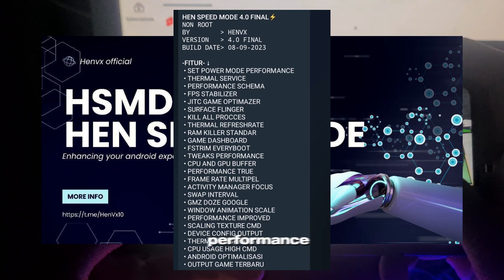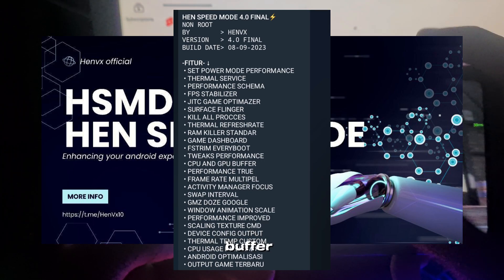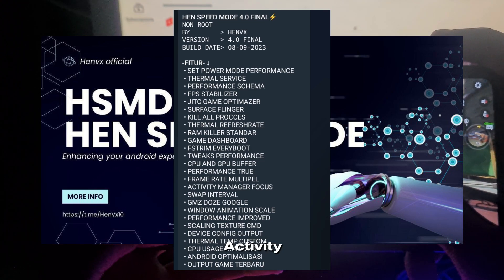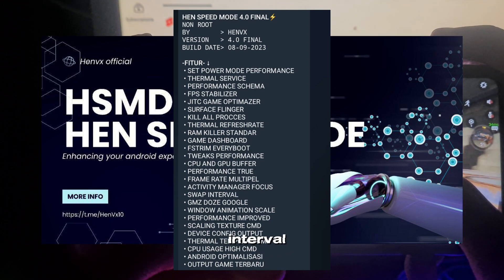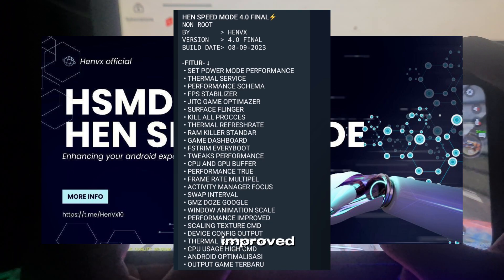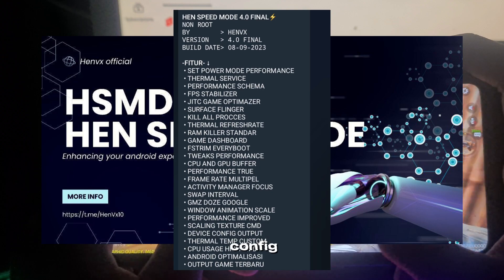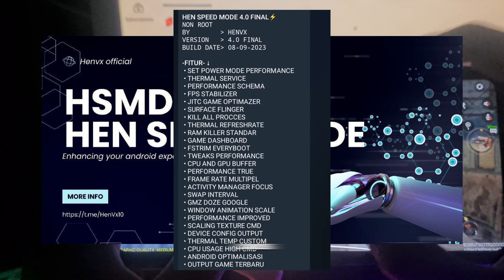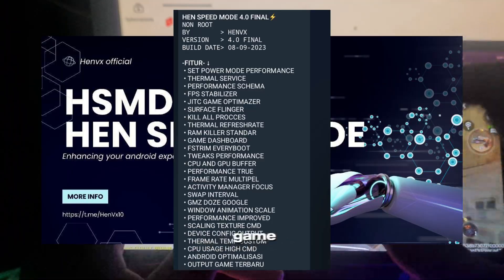Festrum Everyboot Tweaks, Performance CPU and GPU Buffer Performance, True Frame Rate, Multipill Activity Manager Focus, Swap Interval, GMZ Doze Google, Window Animation Scale, Performance Improved, Scaling Texture CMD's Device Config Output, Thermal Temp Custom, CPU Usage High, CMD's Android Optimalisasi, Output Game Turboroo.